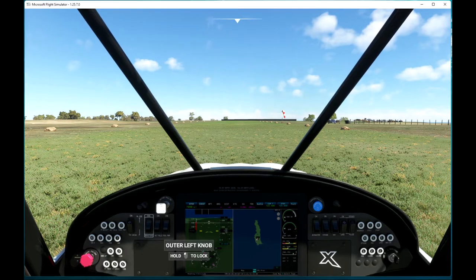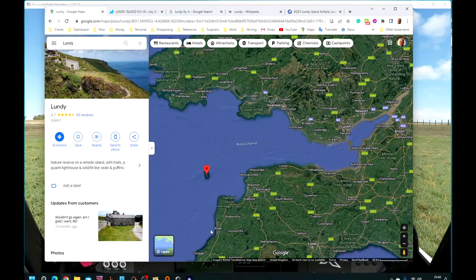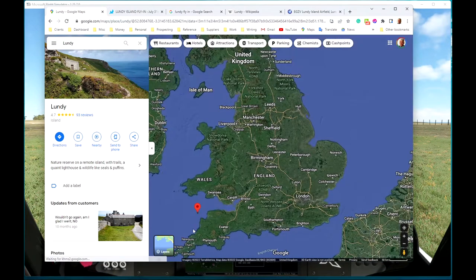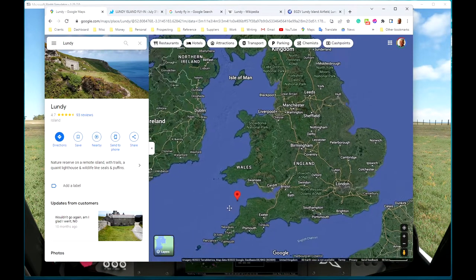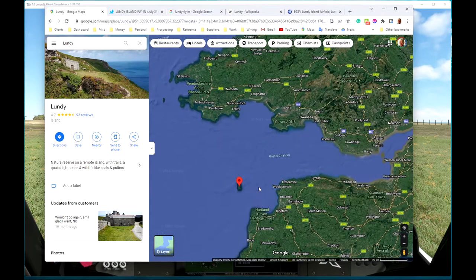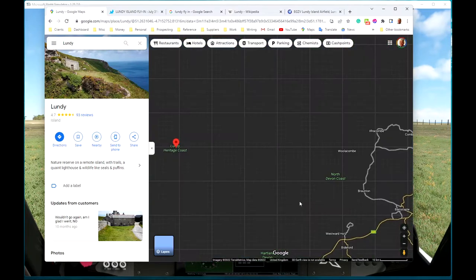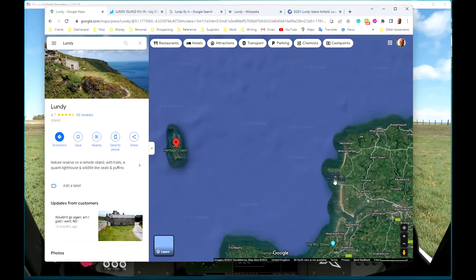If you don't know where Lundy is, let me show you. We're off the north coast of Devon in the southwest of the UK. On Google Maps, here we can see the island - it's actually about 25 miles out from Westward Ho. You can see it from the north Devon surfing beaches of Westward Ho, Ilfracombe, and Croyde. Croyde's the small one in the middle here.